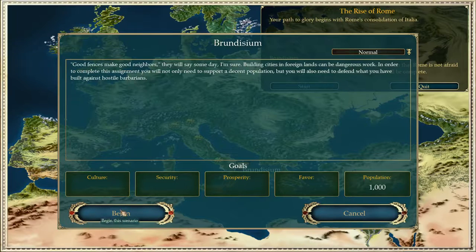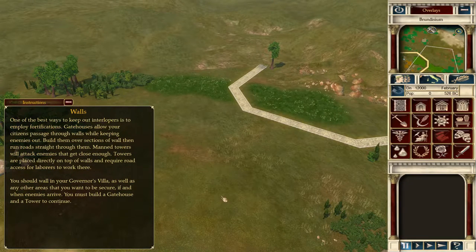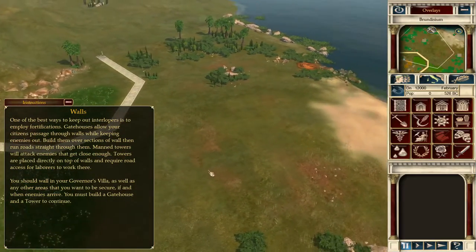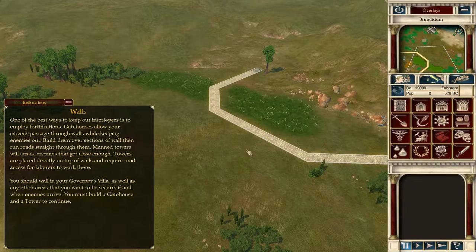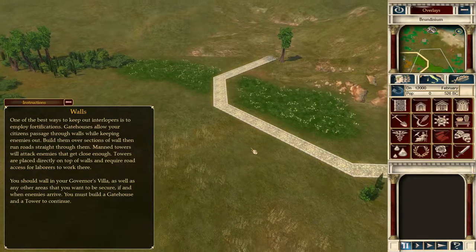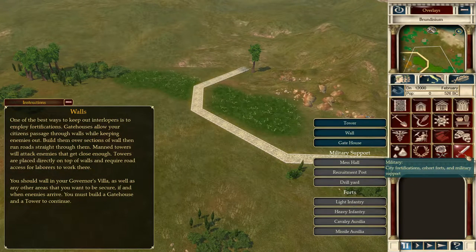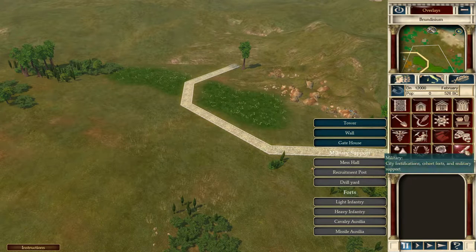Normally I always say at the beginning of the campaign to pause straight away, but not with this campaign. You have to wait for the military section to be triggered. If you pause straight away you won't see any buildings in here. You have to wait for the game to start talking about walls - once that's triggered, then pause the campaign.